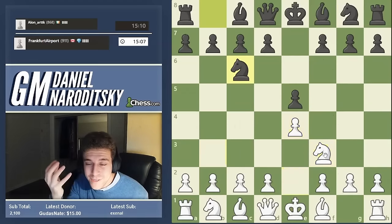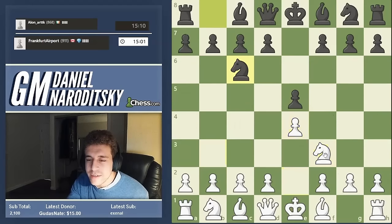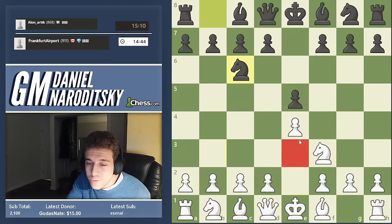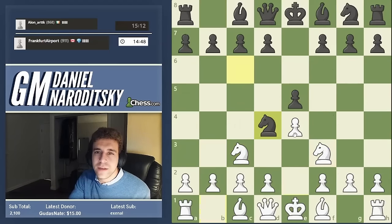My official recommendation is the Vienna, but basically there are two openings I recommend for you to learn against e4 e5: there's the Vienna, and as you guys know from the previous speedrun, the Four Knights Scotch. It sounds like a really boring opening, but if you watch the previous speedrun carefully you'll know it's an incredibly dangerous weapon at every level under 2000. Even over 2000 it's a totally legitimate line - it just has a reputation as mundane development, but it's won us a lot of quick games.